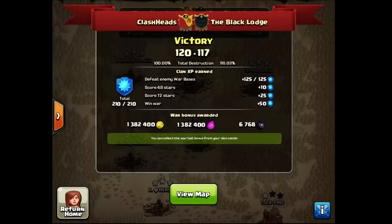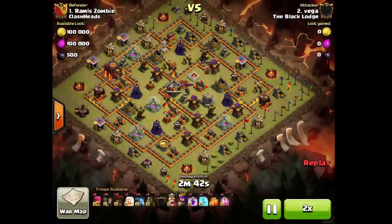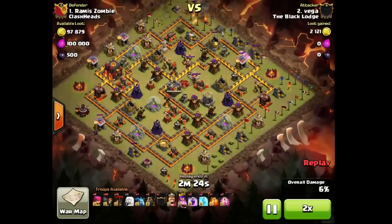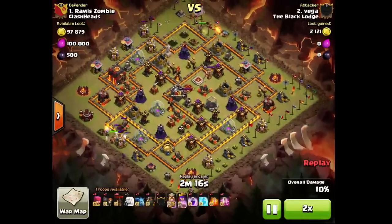Good morning guys and welcome to Part 3 of Clash Heads vs The Black Lodge recap. Part 3 will consist of Townhall 10 attacks and Townhall 9 attacks by the Black Lodge. I won't separate them into two videos — I'll just record everything in this one.